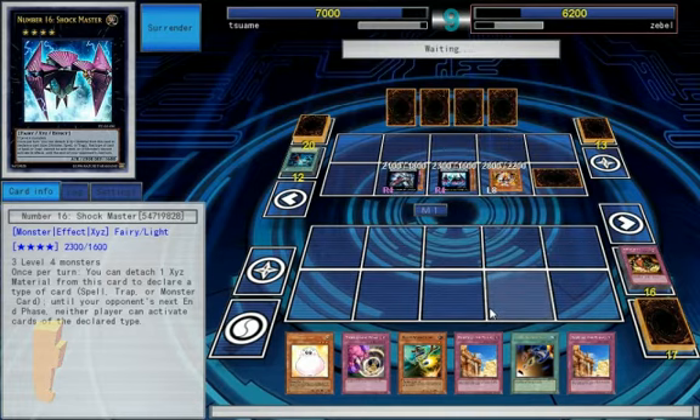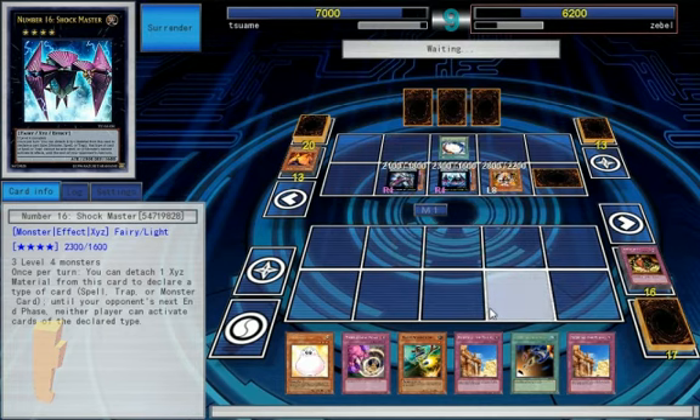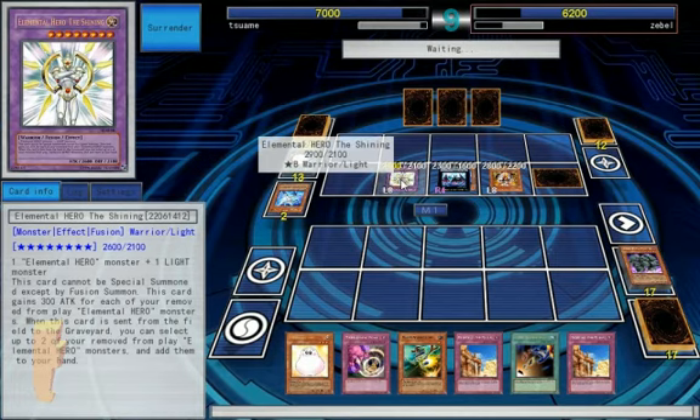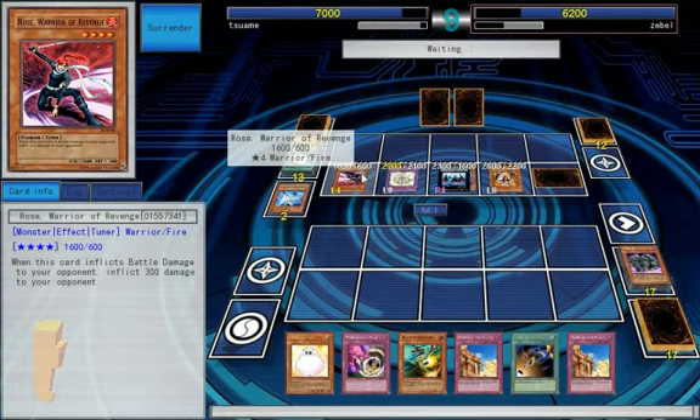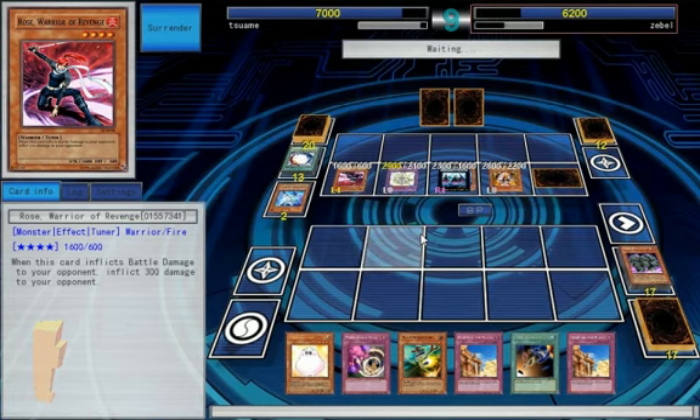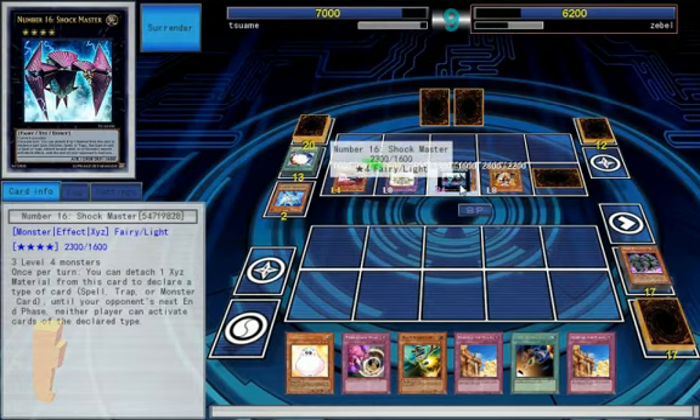As much as I don't like that, this could use a Starlight Road. Monster cards — that's mean. Those are my hand traps, mate. There's Kicker for Broken Shining and Rose for some reason. Is this the level 4 tuner? It's not half bad. I got it — why you do this? That might be game.